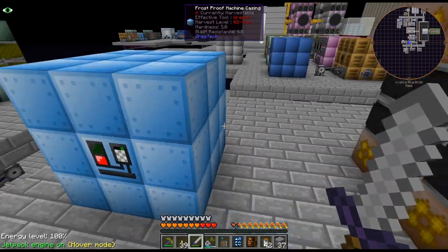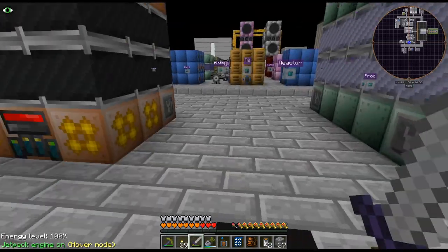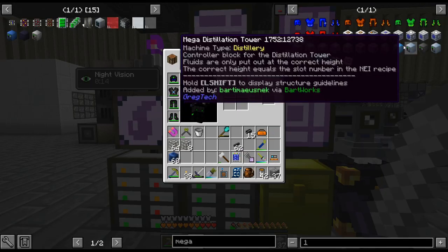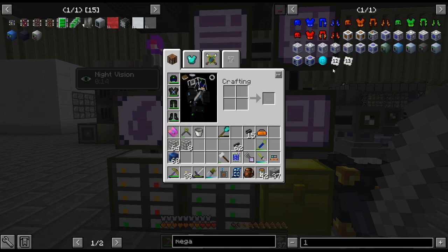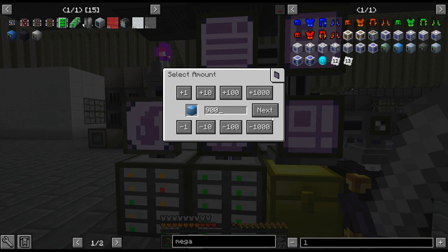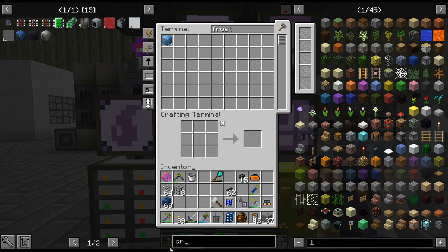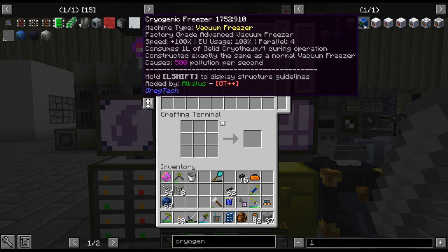I want to avoid doing the mega freezer, so I thought I would try a different route — I know this is totally not the best way. The mega freezer is 100% the most efficient; you just need a whole bunch of vacuum freezers and a whole bunch of frost proof machine casings, plus about 7,000 aluminum. The other way — and I thought this might just be kind of fun to set up — there is a cryogenic freezer, which is kind of similar to the vulcanist but for freezing.